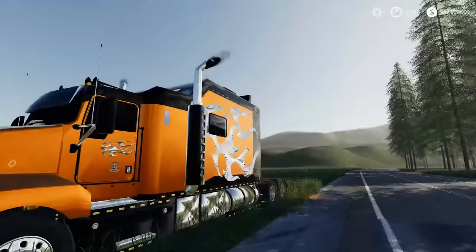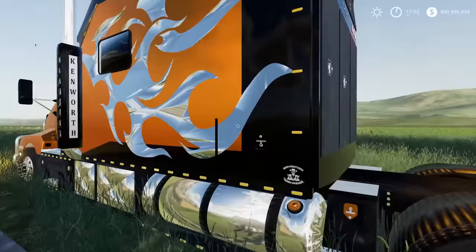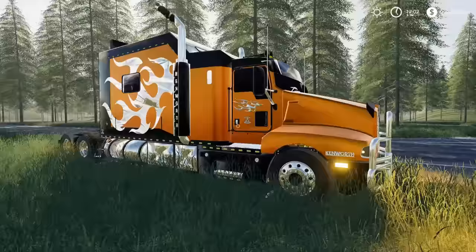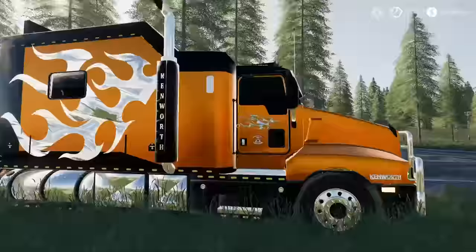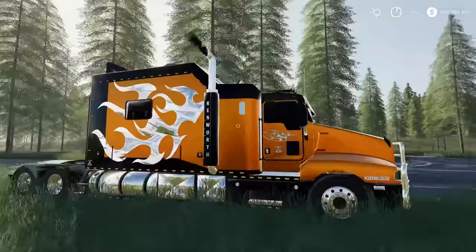This is a Kenworth T600 mega sleeper — basically a cab with a house in the back. This thing is huge. Honestly, personal preference — I like just a regular cab, cut off right here with a triple axle. It just looks like a massive, aggressive semi that can haul a crazy amount of weight. This sleeper is cool and different, but it doesn't quite hit me in the sweet spot.